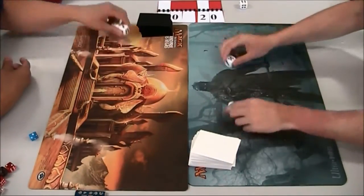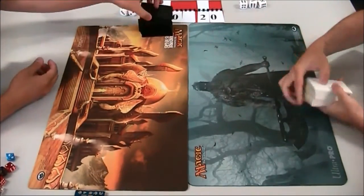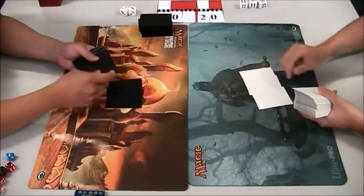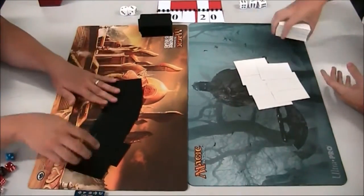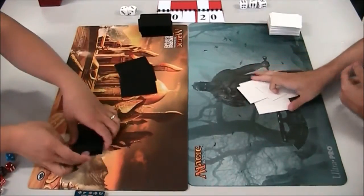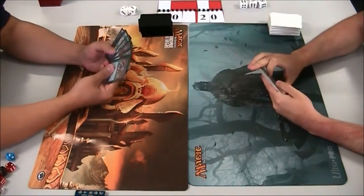Hello everyone at home, this is Adelaide Eternal, and you're with us for one of our monthly tournaments. We run three formats in the South Australia region: Vintage, Legacy, and Highlander, and this month it's going to be Vintage. So you're here in the booth with me, Sarvin McClinton and Beckett Wolfe. G'day guys.